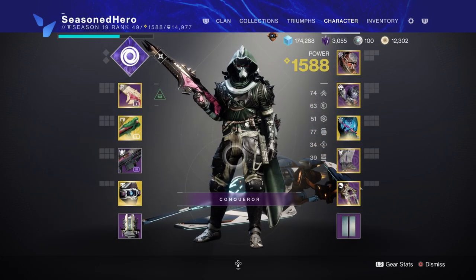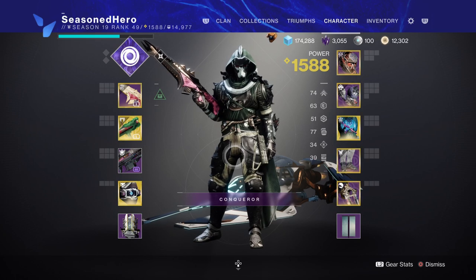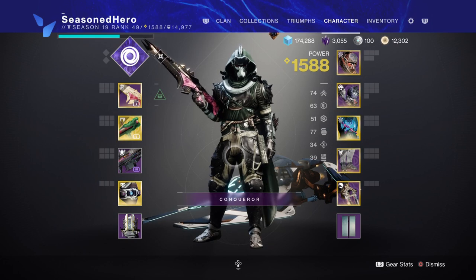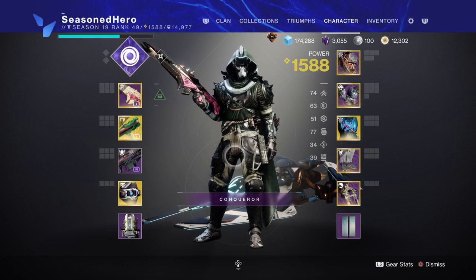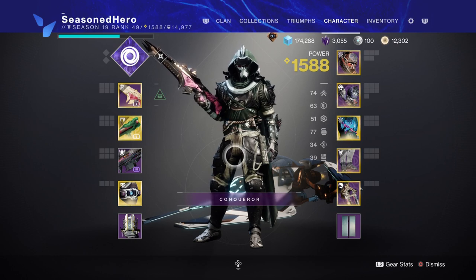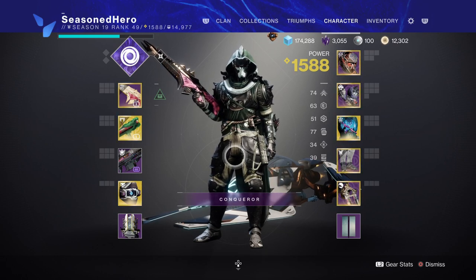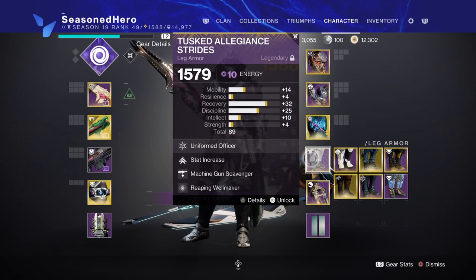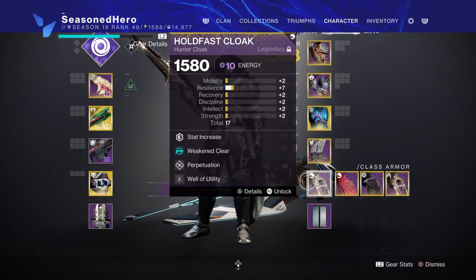Resilience can stay at 60 for that damage reduction, although it can be increased further if you wish. Grenades should stay at 70 as although you'll be using Echo of Undermining for applying debuffs, we have another way of applying constant debuffs without waiting for a grenade ability to recharge. The three mods you should always have are: Font of Might for a 25% damage boost for weapons, Reaping Wellmaker so we can create Elemental Wells after using our class ability, and Weaken Clear so we can apply a 15% debuff to targets via grenade launcher.